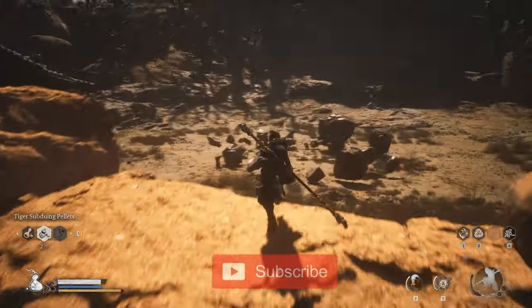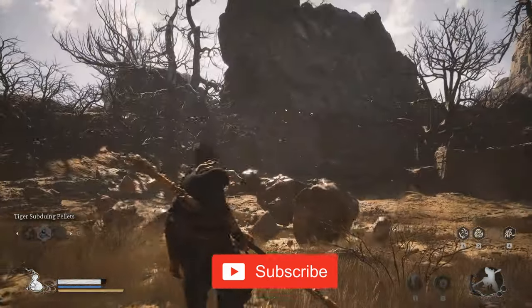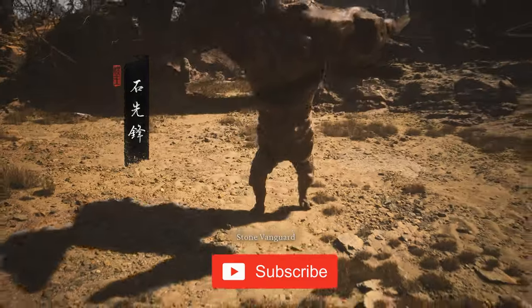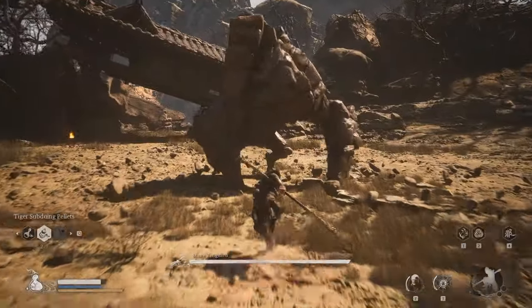The Sternus of Stone is one of the main key items in Chapter 2, and you need it to reach the final story boss, the Yellow Wind Sage. It can be obtained at the Fright Cliff, Rock Rest Flat Shrine, by defeating the Stone Vanguard boss.